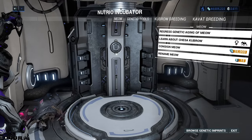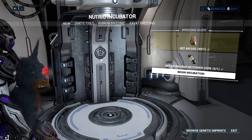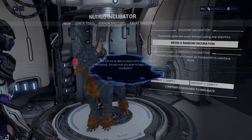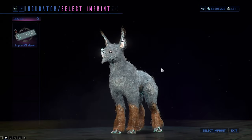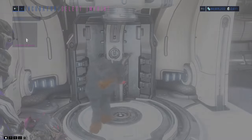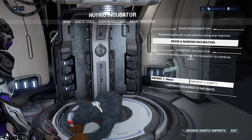Getting yourself a Kubrow companion is pretty easy, but you need an incubator power core and a Kubrow egg. The first time you get a Kubrow you will have to choose the random incubation, which will randomly hatch one of the 5 breeds of Kubrow. If you have an imprint of any Kubrow, you can add it here so you get a 50% higher chance to get that Kubrow variety.